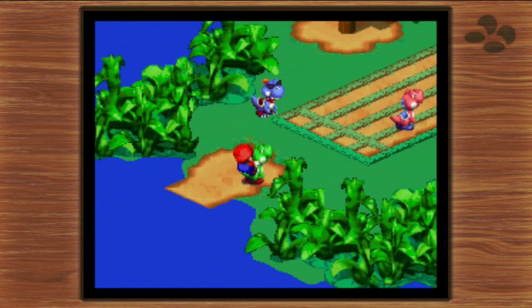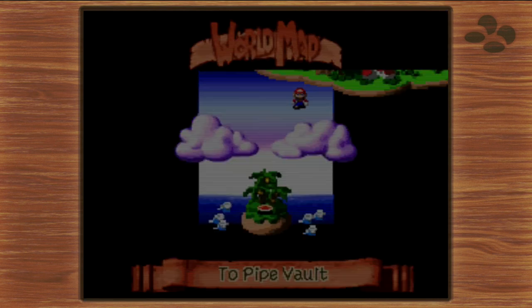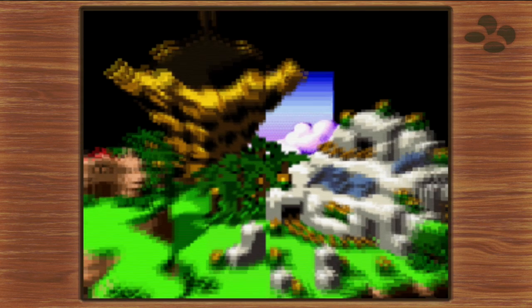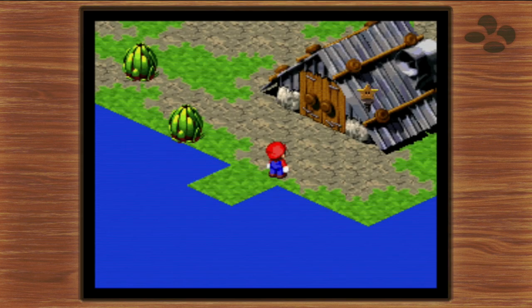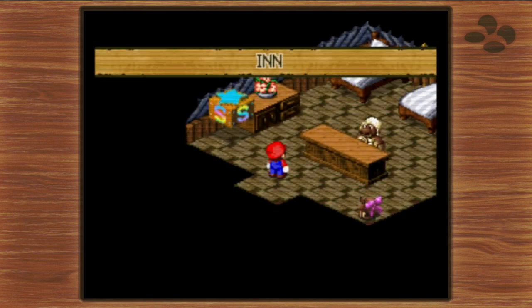That's where we'll leave Yoster Isle for now. One interesting thing is that it actually updates later in the game — those nests with eggs eventually hatch and there are little baby Yoshis in them. Now we're in the next major area, Moleville, and I need to take a look at our coins — we have a good amount, but I'm not sure if I can buy everything I want.